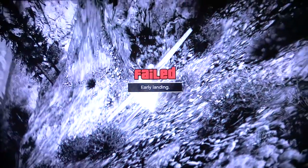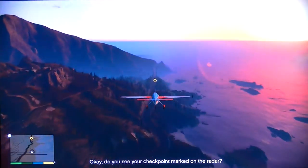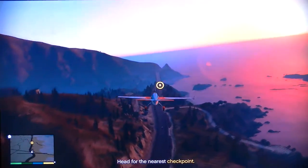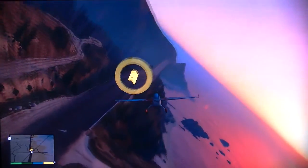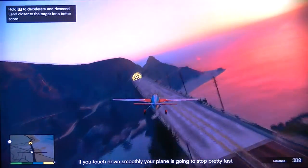What the fuck, man? That's just bull! That's BS right there! Do you see your checkpoint marked on the radar? You're gonna practice an emergency landing on that bridge straight ahead! Slow your approach as you descend onto the road — if you touch down smoothly, your plane is going to stop pretty fast.